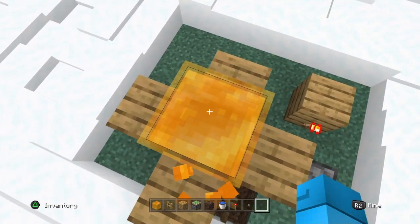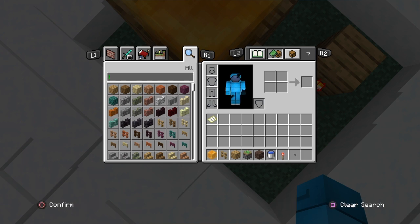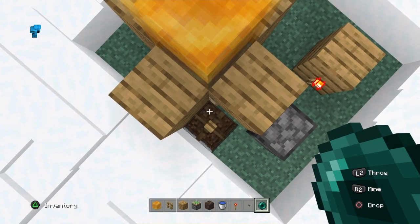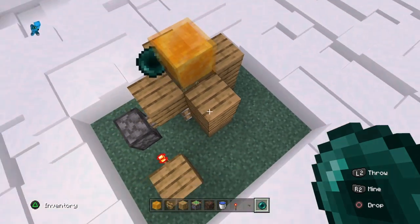To use this, you want to be crouching on the honey block, all the way backwards, with your camera facing towards the corner of the block. The corner of the block should be aligned with the top of your crosshair, then throw the ender pearl — it should stay there.